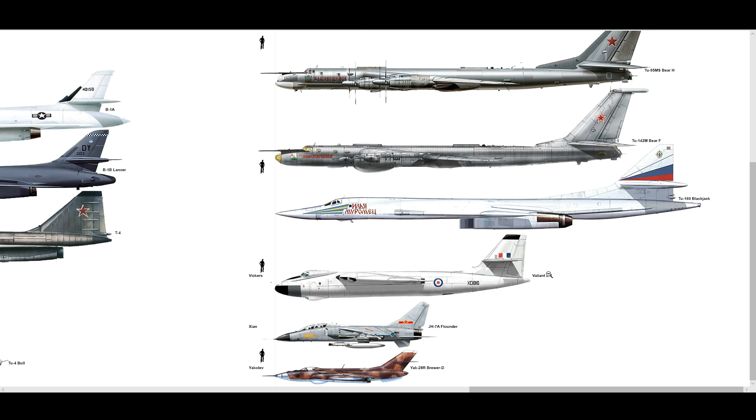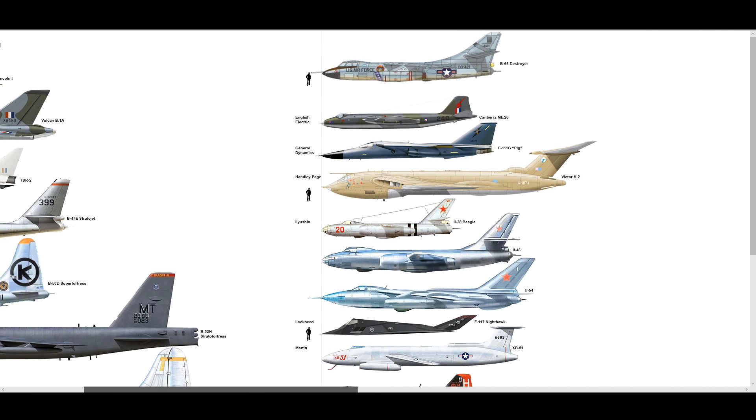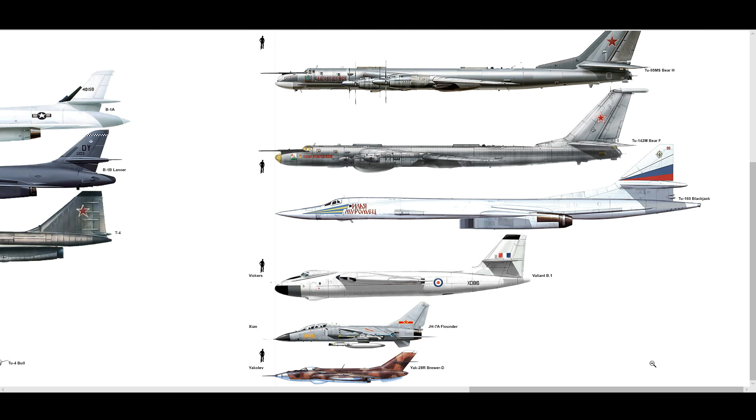The Valiant was introduced in 1955 and retired in 1965 — only a 10-year lifespan. In 1964 it was discovered to be suffering from metal fatigue and intercrystalline corrosion. There was probably a lot of politics too — three expensive bombers, we can't afford to keep them all. The Victor was saved and converted to air-to-air refueling; the Vulcan stayed as the bomber and was actually dropping bombs as late as the early 1980s — the Falklands campaign.